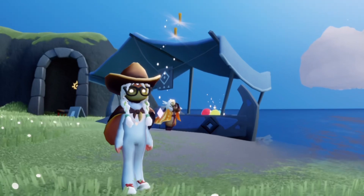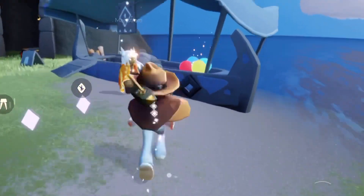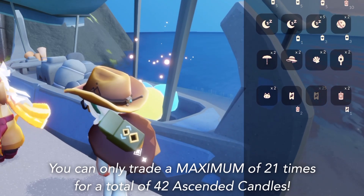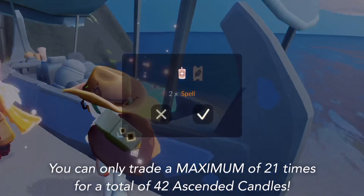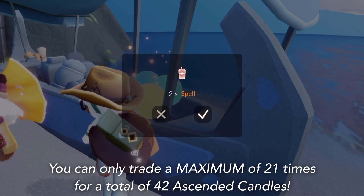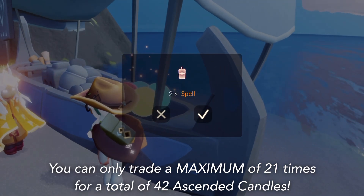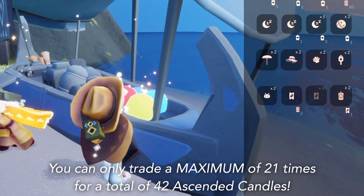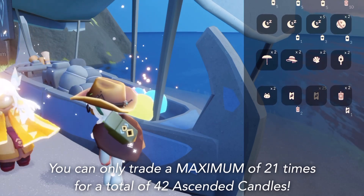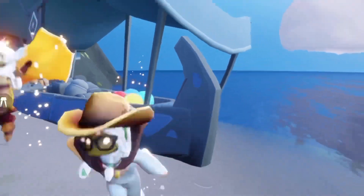To do this, you do need some event currency — really as little as one event currency for two ascended candles. You can see we have a new spell here: two ascended candles for the cost of one event currency. We can buy this a maximum of 21 times, which is quite a lot. That means players will be able to get 42 ascended candles if they have the event currency stocked up.